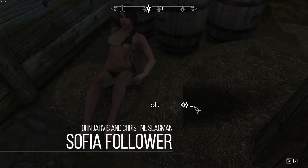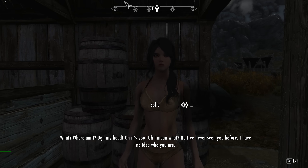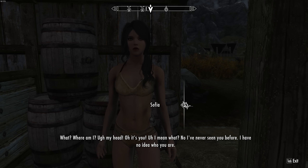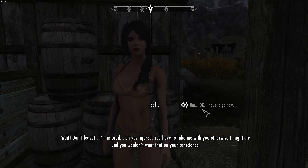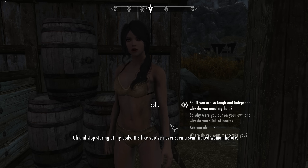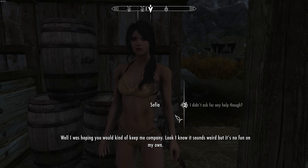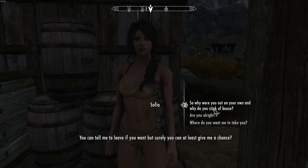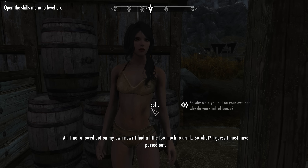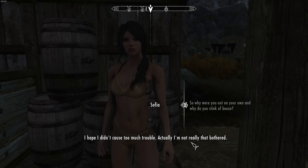Next up is Sofia the Funny Follower. What it adds is Sofia — a witty, almost comical follower that acts like a regular follower. She may not have as much depth as Inigo or even Vilja, but the voice work is a bit better than those two — extremely high quality. Beyond that, I genuinely found her funny. She makes witty comments whether you're in combat or doing a quest, and I often found them genuinely funny. You can talk to her for more backstory, but she really stands out from other followers, who at the end of the day often just run into enemies and die.